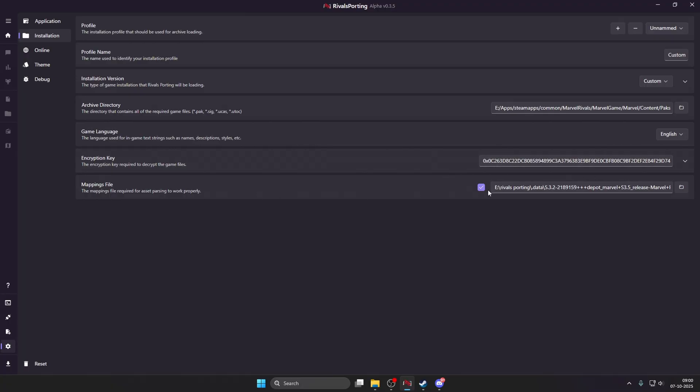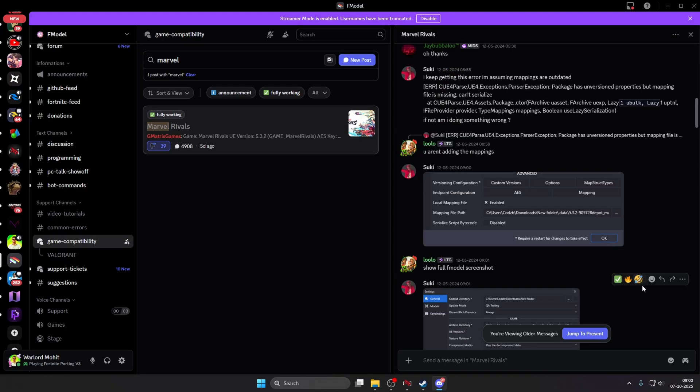Now we need to add the mapping files, and this setting is the most important one. We need the mappings file to load character skins and their textures properly into Blender. With outdated mapping files, the character will not export, it will give random errors, or there might be missing textures. After every update the mapping files change, and you can find the updated ones in this same Discord server.